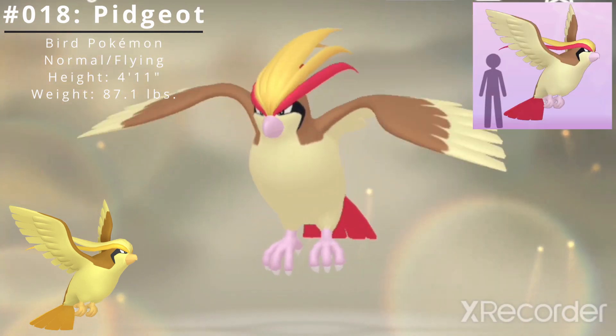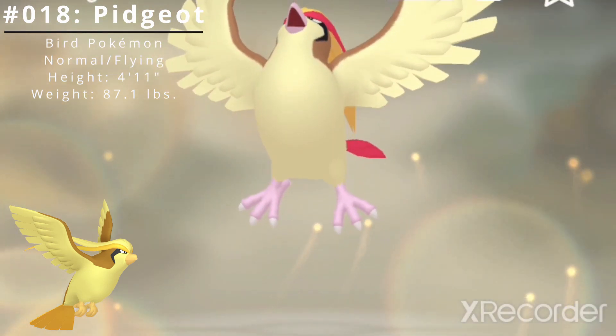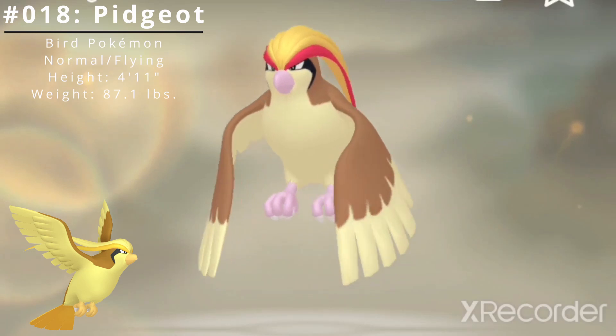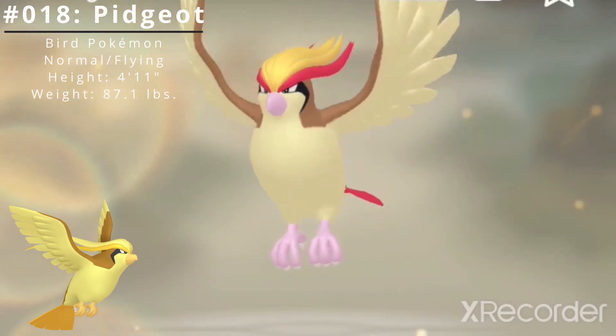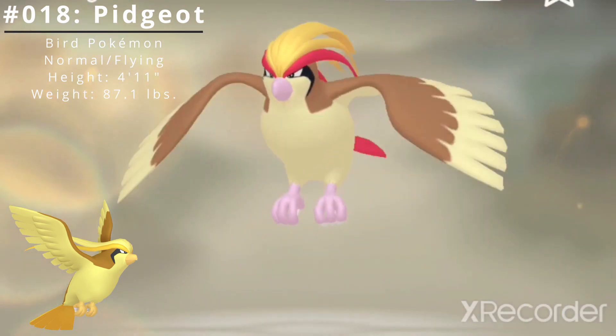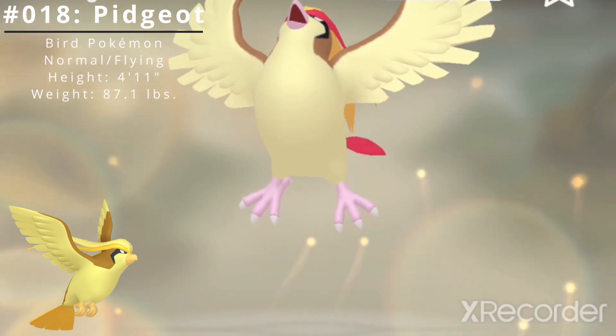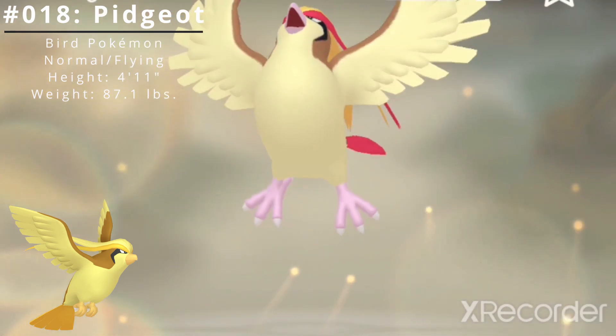Pidgeot has a height of 4 feet 11 inches and a weight of 87.1 pounds. Pidgeot has two standard abilities. The first is Keen Eye, which prevents other Pokémon from lowering this Pokémon's accuracy. The second is Tangled Feet, which raises evasiveness if this Pokémon is confused. It also has access to the hidden ability Big Pecks, which protects the Pokémon from defense-lowering effects.